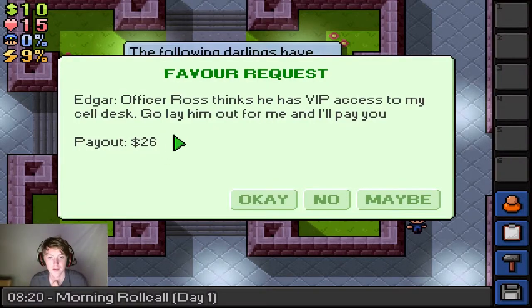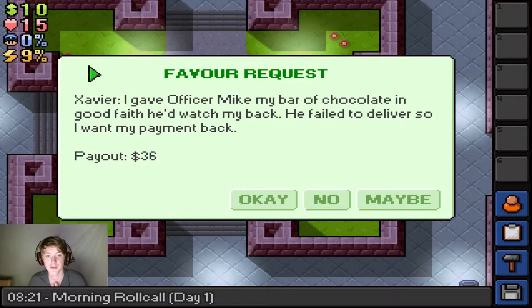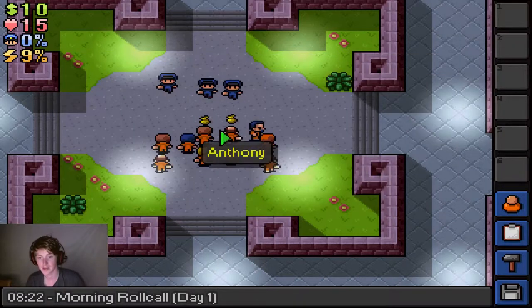Edgar — Officer Ross thinks he has VIP. Go lay him out for me and I'll pay you. I gave Officer Mike my bar of chocolate in good faith — he'd wash my back, he failed to deliver, so I want my payment back. So I have to beat up a guard as well.